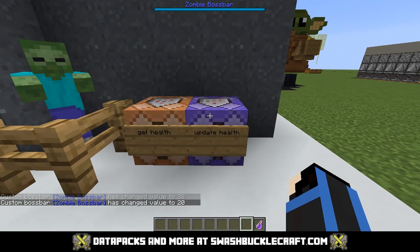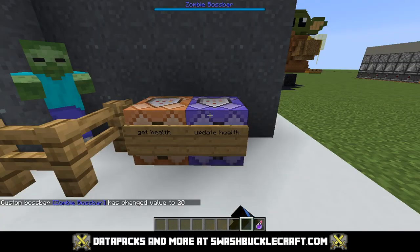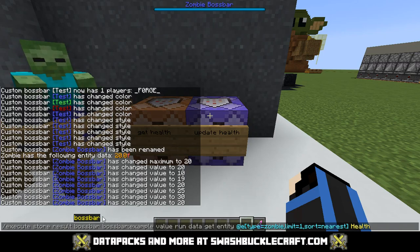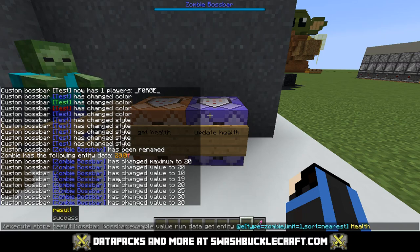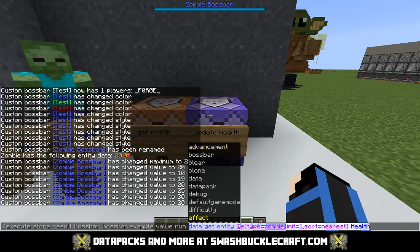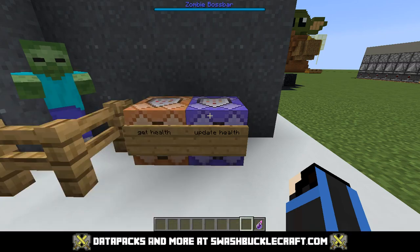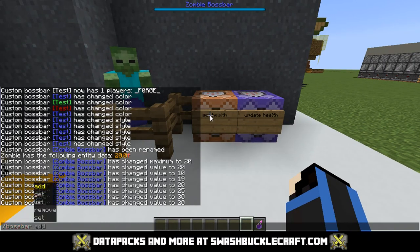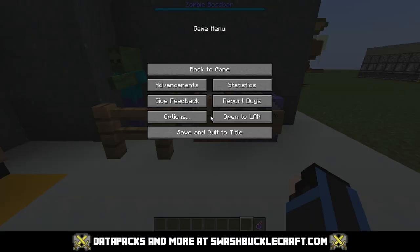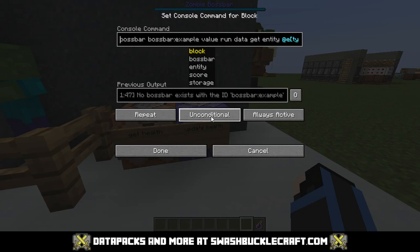To keep the boss bar updated automatically, you have to use a somewhat confusing command. You do: execute store result bossbar swashbucklecraft:test value run data get entity [zombie] Health. It's a confusing command, especially if you're new to this. But all it's doing is storing the result of checking the zombie's health and setting it as the value of the boss bar. Essentially it's dynamically setting the boss bar's value to the zombie's current health.